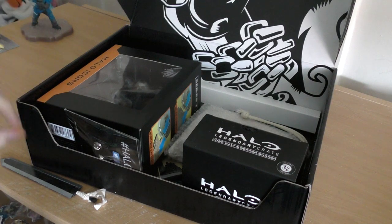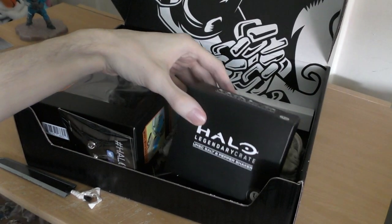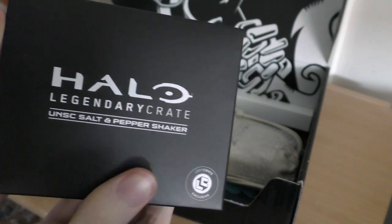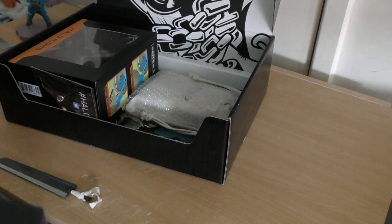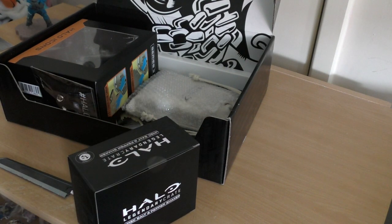This looks very interesting - they're using the same box again from a previous crate. Salt and pepper shakers - why? I think they're just running out of ideas. There are so many things you can create, but at this point they're just going with kitchen utensils. I like some of it, but half of it it's like - why do I need an apron, why do I need an ice molder? Who uses ice molders?